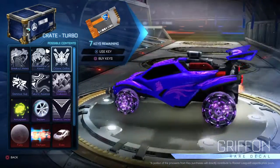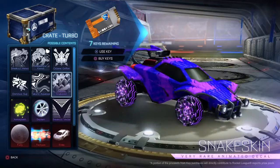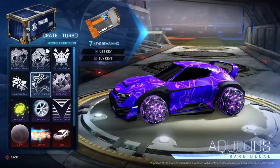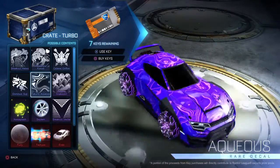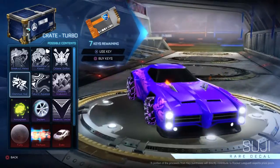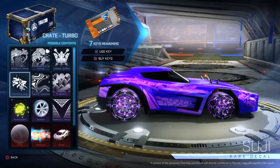Kind of Griffin style, not bad not bad. You got your snake skin, which I already thought that was in here, but I guess not. I guess there's only like a Dominus — the next devil, whatever reason — the Takumi aqueous, kind of looks like water I guess. The Suji, which I guess is like graffiti. Cool.